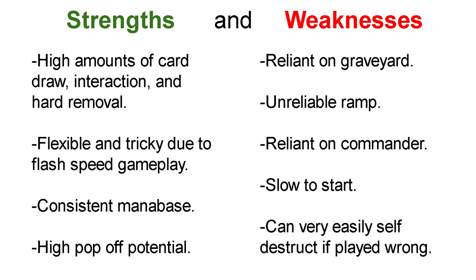The weaknesses of the deck are also glaring. First of all, the deck is very reliant on its graveyard, meaning graveyard hate effects are really effective against it. The ramp available to you is also unreliable. The deck is also incredibly reliant on Gandalf the White, your commander, meaning if something were to happen to him — say he got imprisoned in the moon or somebody took him from you — then your deck would fall apart. Being a mono-white deck, you are also very slow to start the game, oftentimes passing your first three turns after playing just a land. And if you do not sequence properly, or you go overboard with your combo, you can very easily accidentally kill yourself.